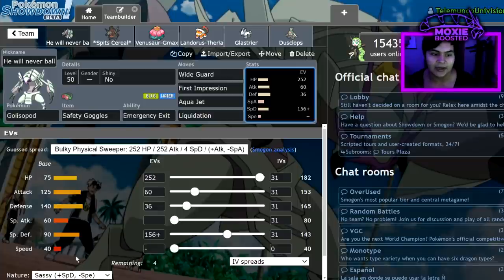You might be wondering why Sassy Nature with this much Special Defense. This is actually a really fun spread — this Golisopod is able to take a Timid Max Special Attack Electroweb from Regieleki and only have 49% of its health taken out maximum. So you're always safe from Emergency Exit triggering against Regieleki, which is really, really important.